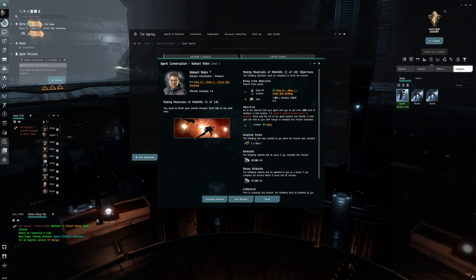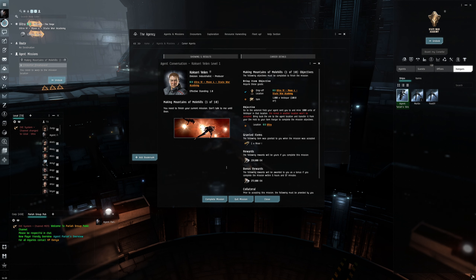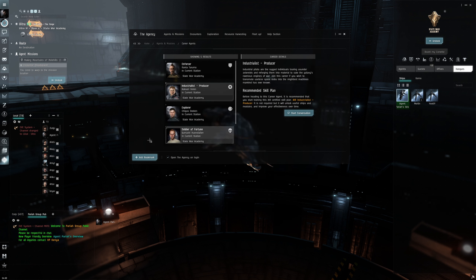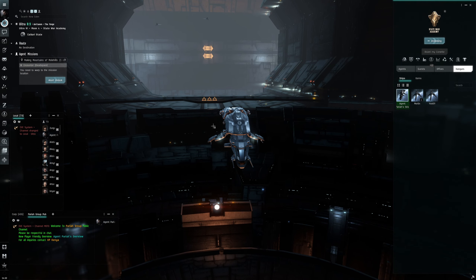The objective is to go to the Nastro asteroid field and mine a thousand units of veldspar. They did give us a Mining Laser One, which we installed in the fitting window. So we're going to minimize the agent window since we already accepted the mission, close the agency tab, and undock to go check it out.